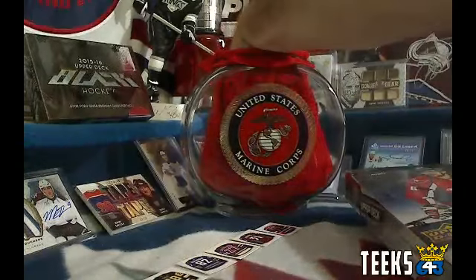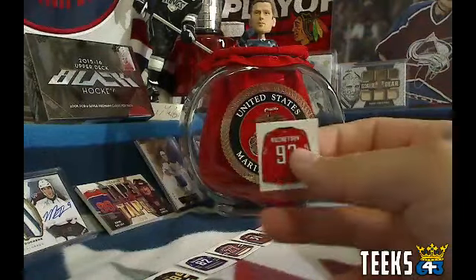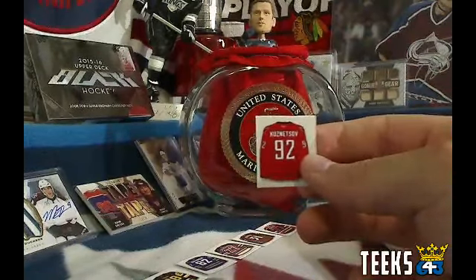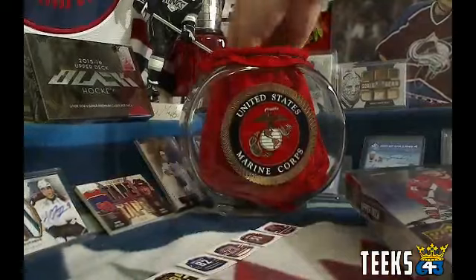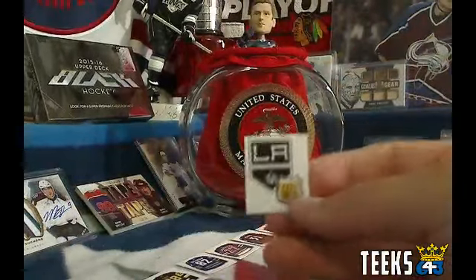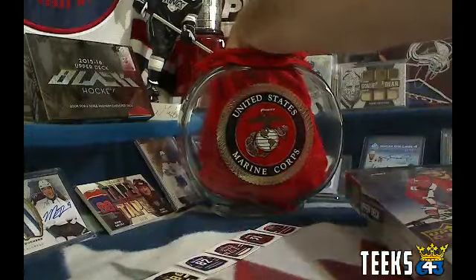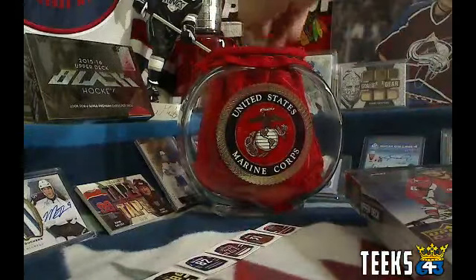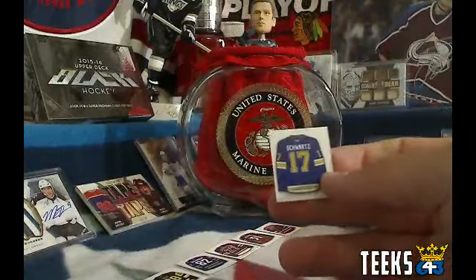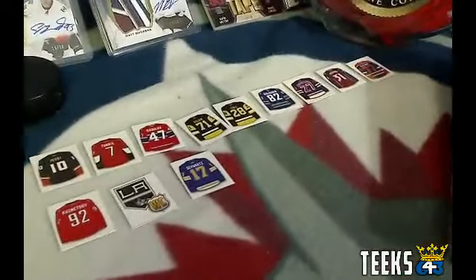We've got three extra players. First of all, for Bea Martin — Bill, this is for the Buy It Now — you've got Kuznetsov for the Capitals. Things are looking up. Then for Jack, you've got an LA Kings wild card. Congratulations. And for Sean 1989, you've got Jaden Schwartz for the St. Louis Blues. So there are all the roster players for this box of Series 2.